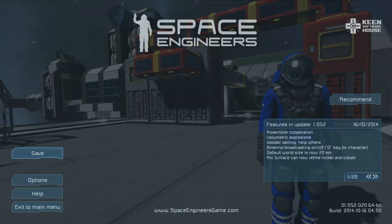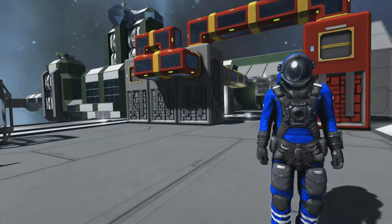Update 1.052. On our goodies list today we have assembler cooperation, volumetric explosions, welder settings to help others, antennas broadcasting on and off by pressing the O-Key. Default world size is now 20 kilometers — that's really unimportant to the whole video. Also, arc furnaces can now refine nickel and cobalt — more things to be efficiently refined, that's fantastic.